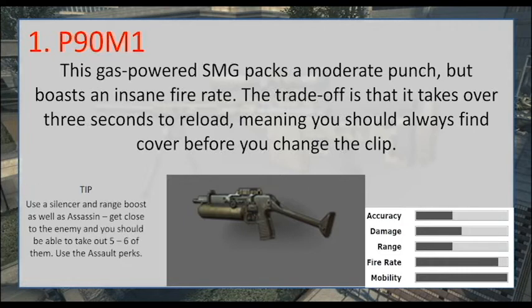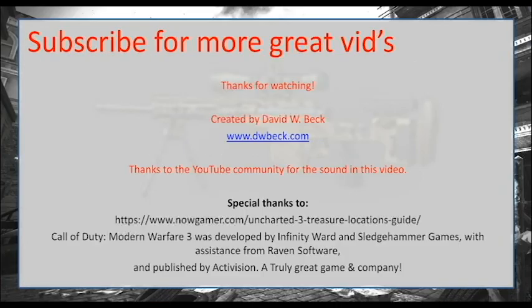If you use this gun effectively you can get a lot of kills. What I tend to do is run a silencer and a range boost as well as the assassin perk. Get close to the enemy and you should be able to take out five or six of them if you're lucky. It's great because you can get in where the enemy feels a little nervous — then all of a sudden you're there and they don't even see it coming, and they don't even see it on the radar. Brilliant gun if you can use it right. The trick is really getting in close.